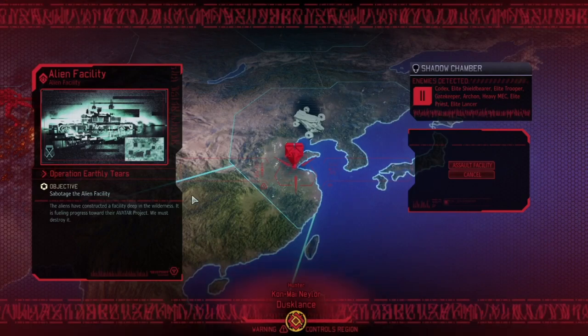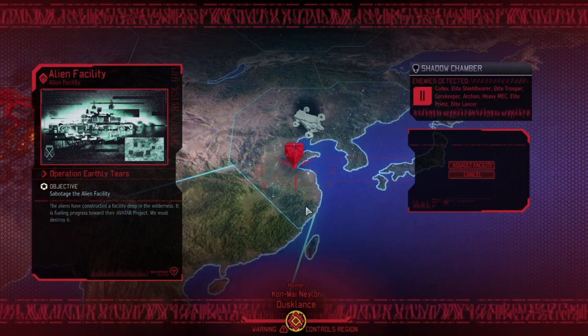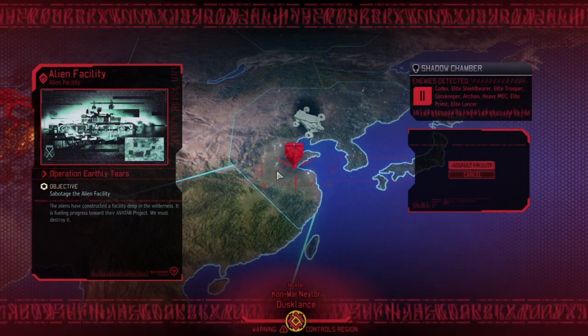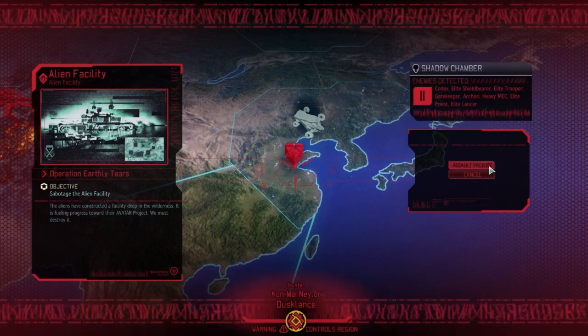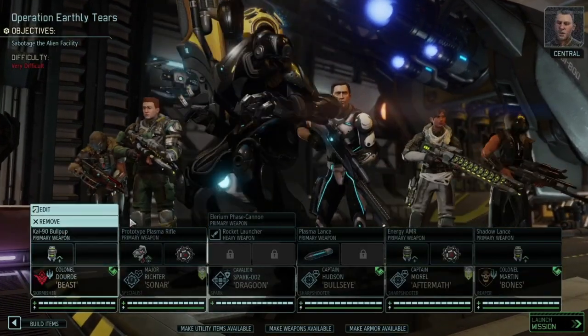Hello and welcome back to another episode of XCOM 2 Saving Your Disaster Campaign: The Meat Grinder. This is episode number 9 and it's the second one I will do with a voiceover. I promised you in the last one that we're going to have an assault on an alien facility.